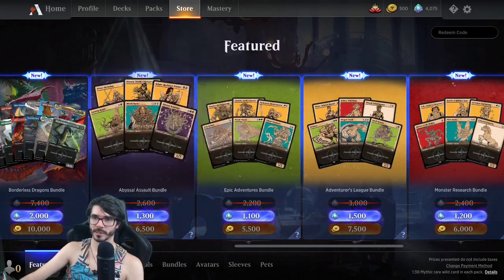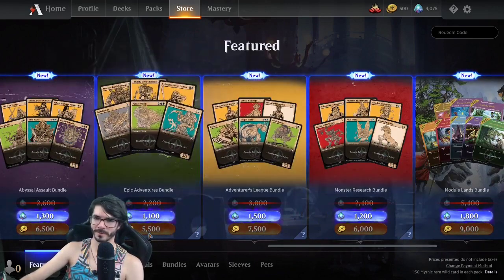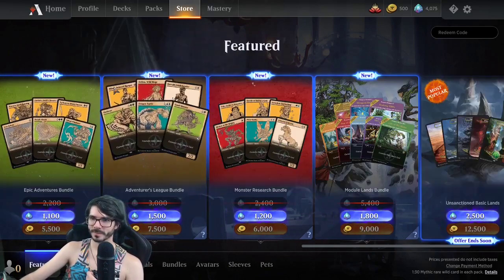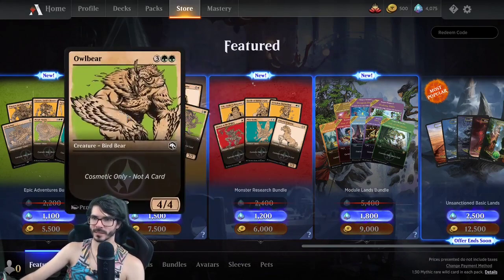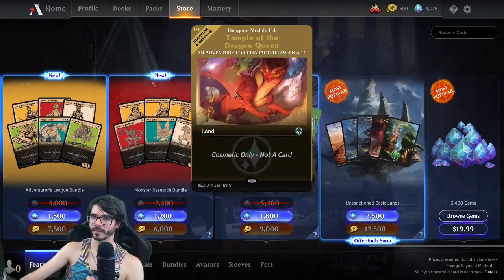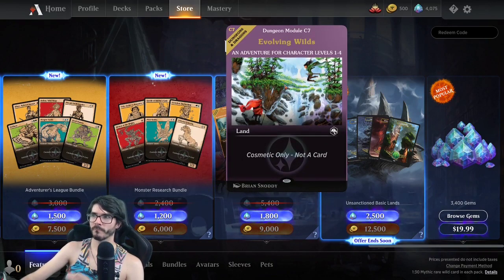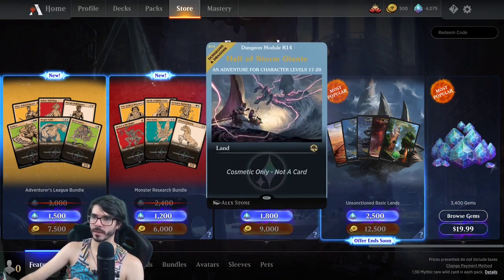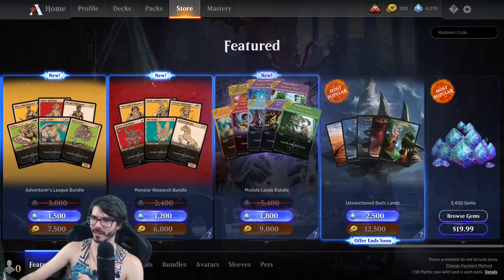We've got some Monster Manual entries — these were spoiled last week. Pricing is 5,500 gold or 1,100 gems. I think they look meh; they kind of remind me of those heavy metal-style Kaldheim skins that were released. I didn't love those either, but I'm sure some people will. We've got the Module cards, which I absolutely hate. I feel like more established D&D players are really going to appreciate these, but for me, even the Hall of the Storm Giants — my favorite living land out of the set — I just wouldn't want that.